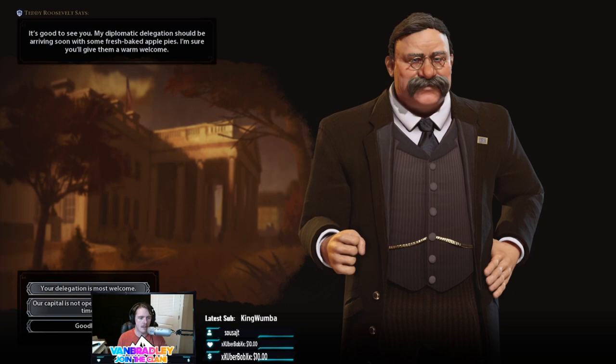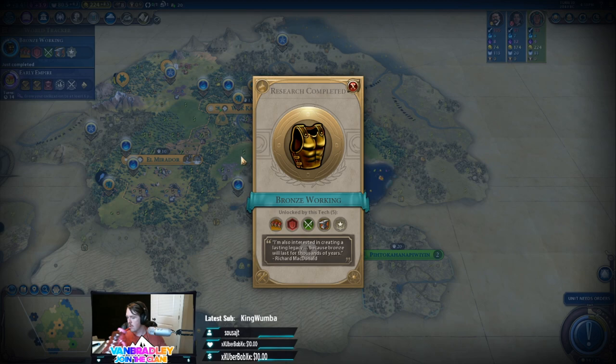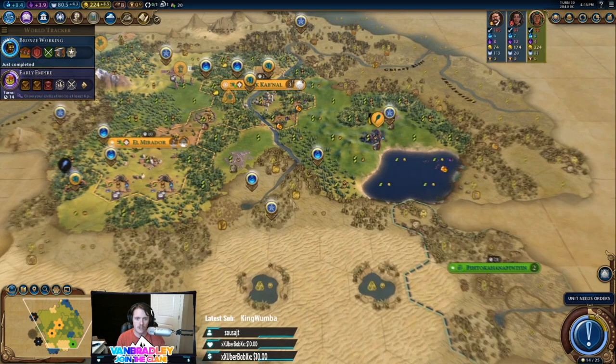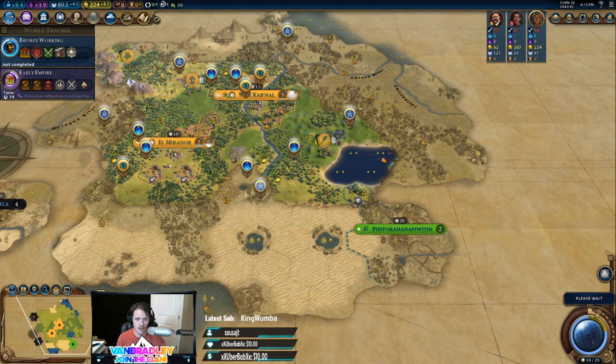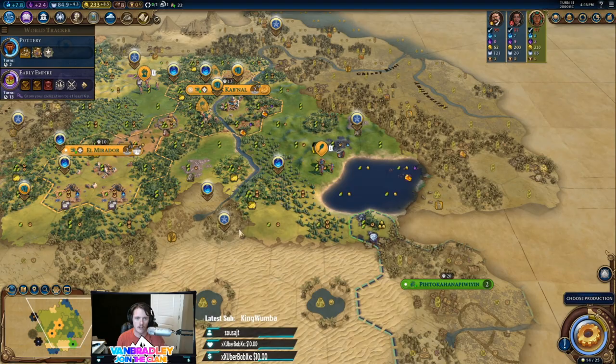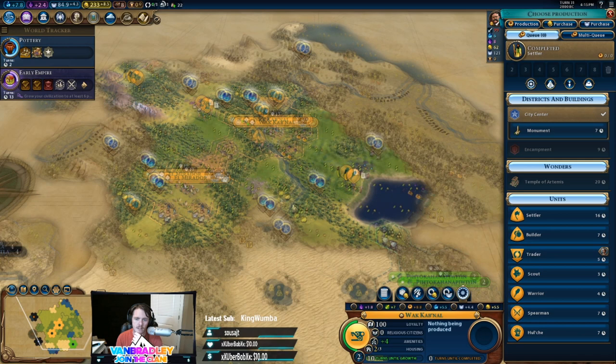It's important to figure out which cities we want to settle first. I don't know if anyone's coming up from this way, so we might want to rush down to this city here - which isn't a great production city but we can build the pyramids in it. Also it's the only land here he can really forward settle us. I think we just rush down to this city. We're going to want another Hulche for sure.